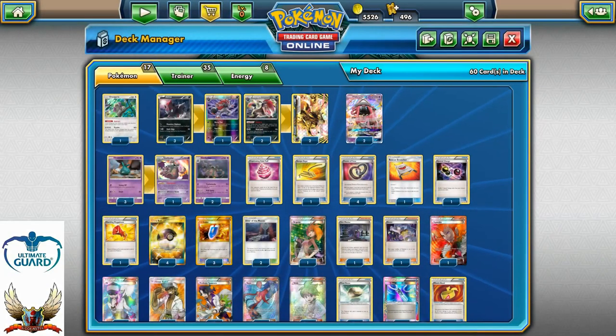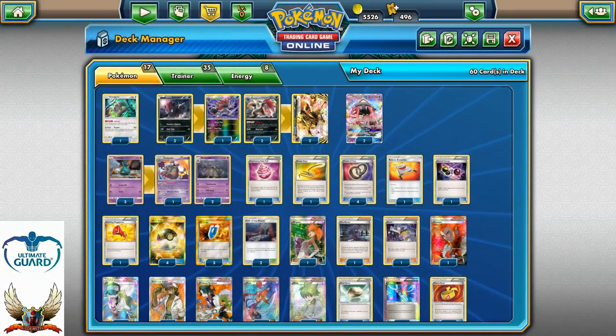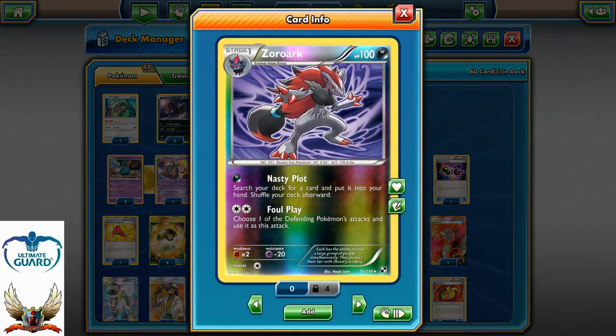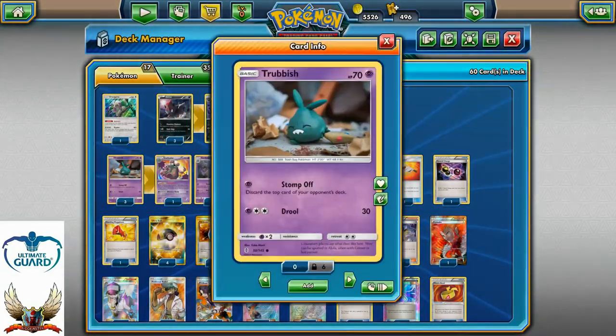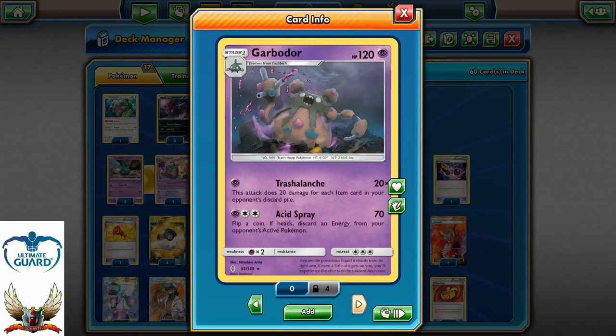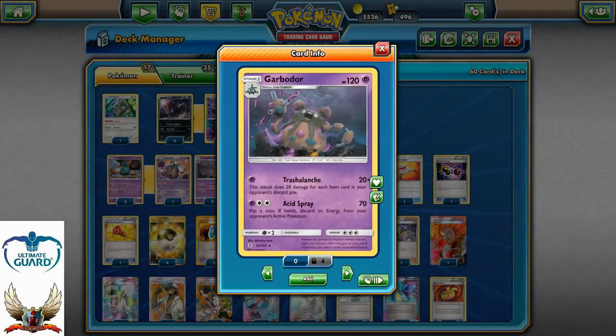Or you can maybe Y-Cycle for like 90 and swap that Double Colorless Energy to your bench Pokemon. One to two copies of Zoroark Break also with Full Play — the same thing will apply, but just with Darkness Energy. Two Tapuleles as mentioned, three Trubbish, one Garbodor with Garbotoxin, and two Garbodors with Trashalanche for that powerful 20 damage times each item card in your opponent's discard pile.